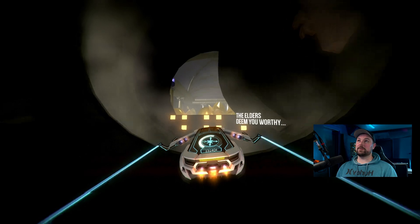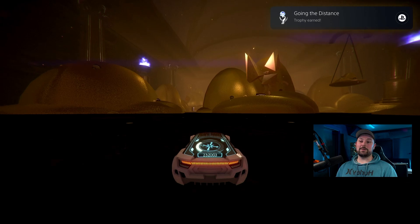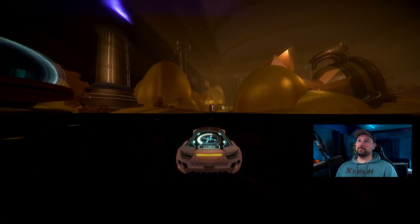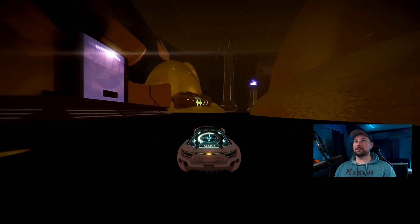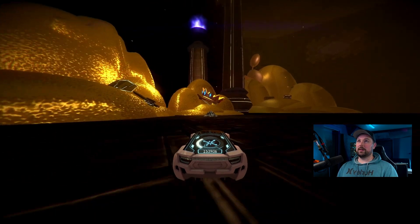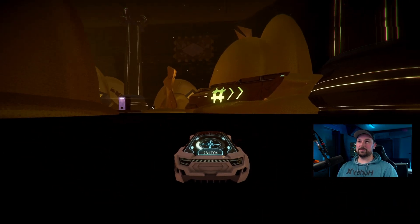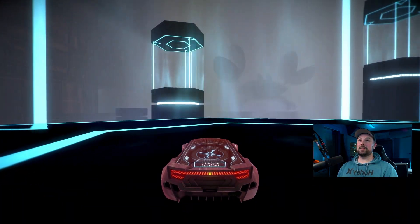I'm just going to fly my way in. The elders deem you worthy. If you haven't already unlocked the Worthy trophy, that's when it would unlock. As you drive through, what we need to do is touch the crown at the back here. I'm going to drive through the vault all the way to the back and just touch the crown. Then I'm going to press reset and continue the level as normal.